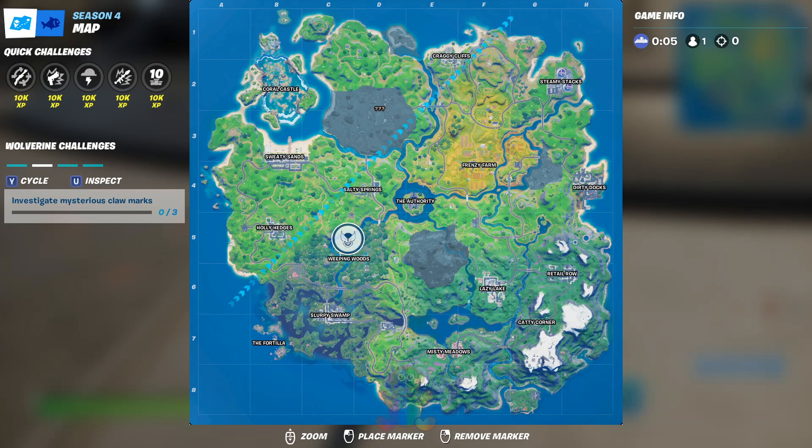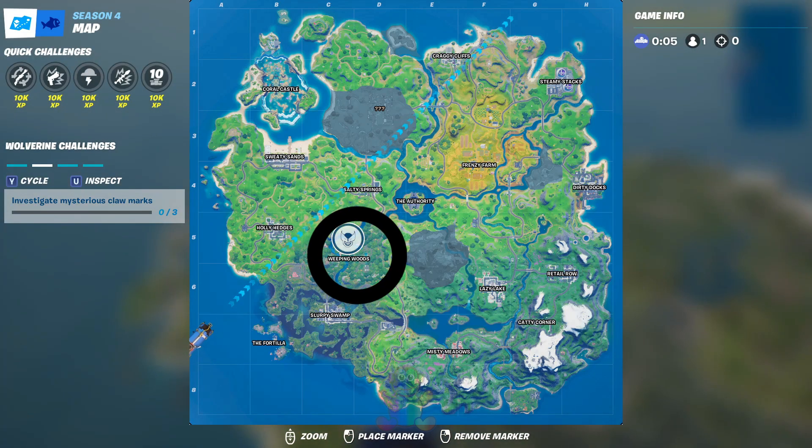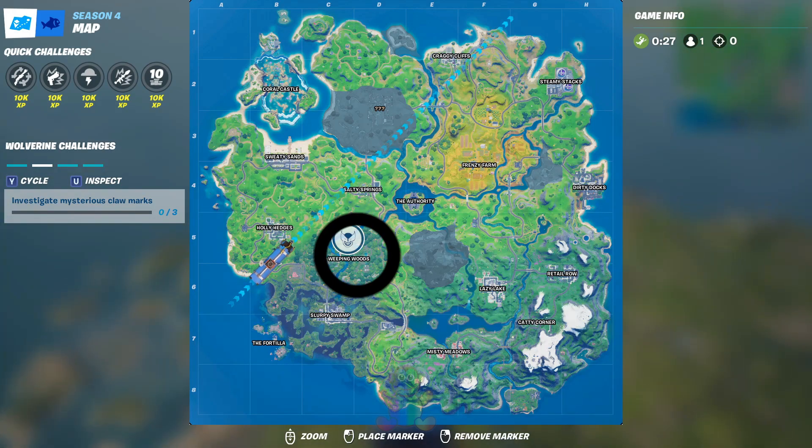Hello guys, what's up Fortnite gamers — it is monthly rainbow. We are doing Wolverine challenges; this is only with the battle pass. There's a challenge called 'Investigate Mysterious Claw Marks' and we need to locate three of them. In this video we're going to locate all three, and they are located at Weeping Woods.